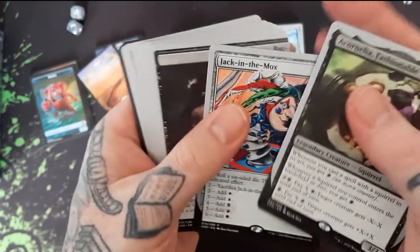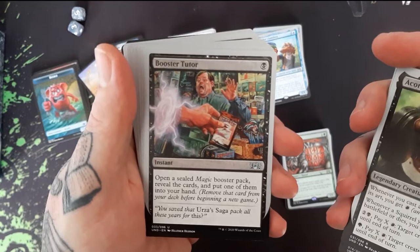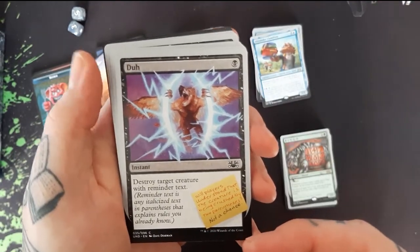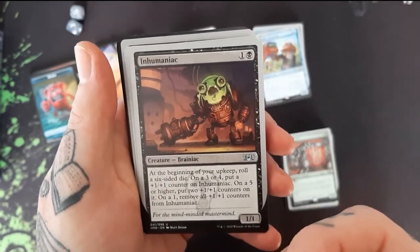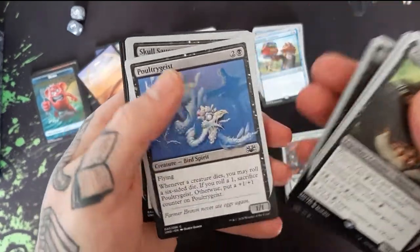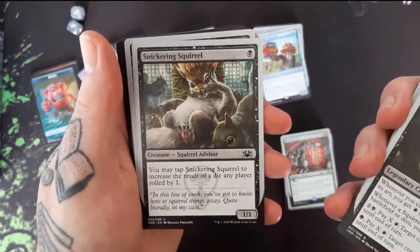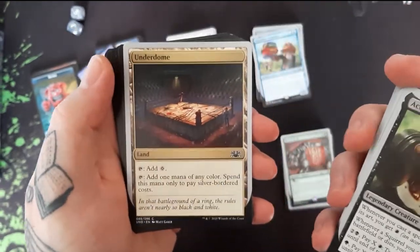Jack and the Mox. We got some Bats. Booster Tutor — get some boosters. We got a Dirty Rat. Hoisted Hireling. Inhumaniac. The Jumbo Imp — that dude looks tied up. A Poultry Geist — that's funny. We have a Skull Saucer. The Snickering Squirrel. A Stinging Scorpion. And another Underdome.